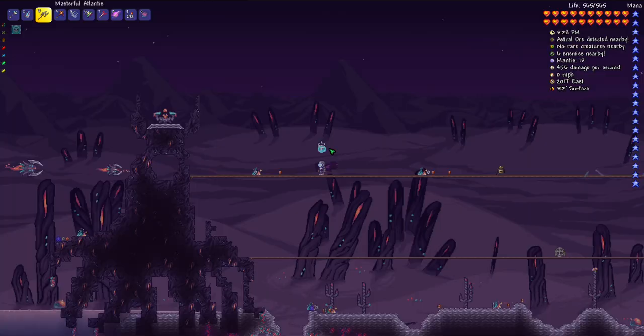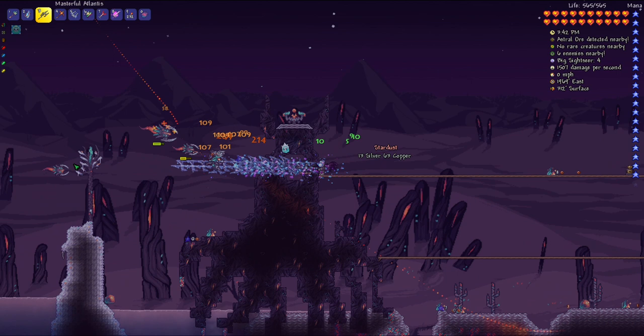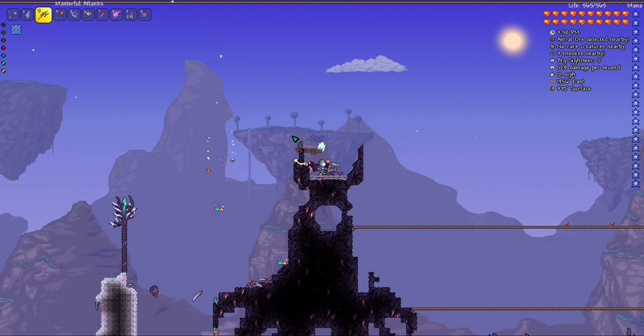After a cut — basically I traded out an accessory for the Sorcerer Emblem and tried to farm for new weapons but couldn't get them. I have the Masterful Atlantis now and it appears to be better than my other weapons, so I should be doing increased damage. This isn't a magic weapon though. I'm going to try the fight one more time. If I can't get it I don't know what I'll do. Making it nighttime.